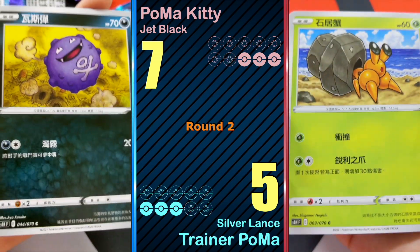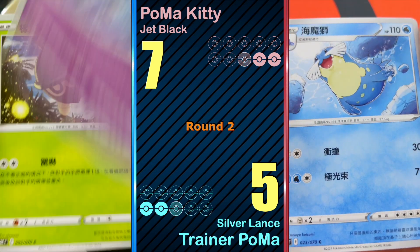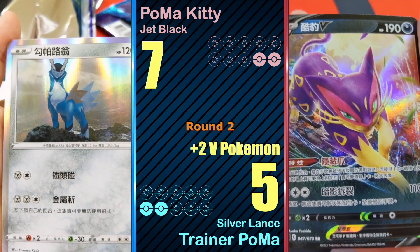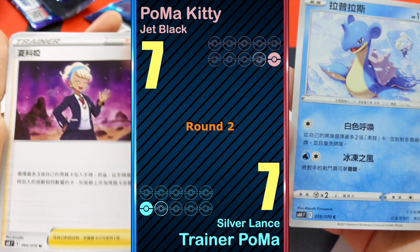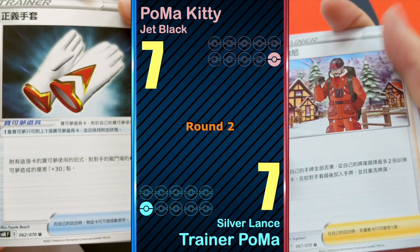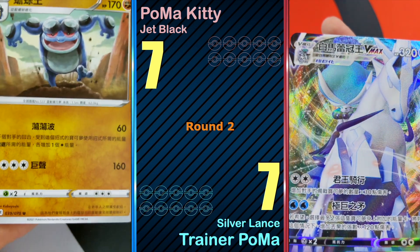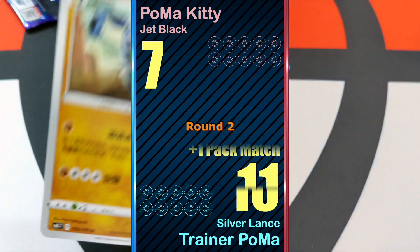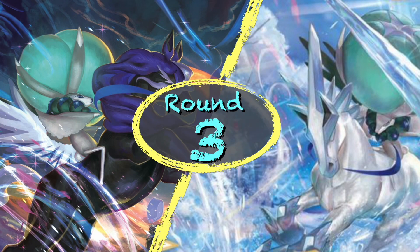Pack seven: nothing this pack. Pack eight: Metagross V — two points. I think I'm gonna win. Pack nine: nothing. Last pack for this round — Ice Rider Calyrex V Max, three points! I win this match by 4 points, but we still have one more round, so it's gonna be a fun round.